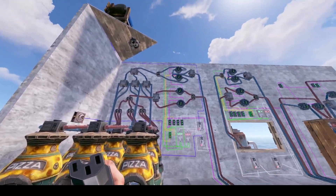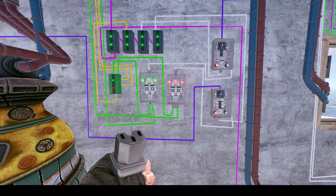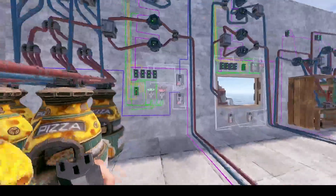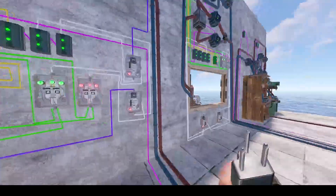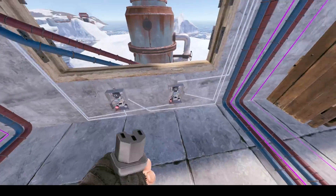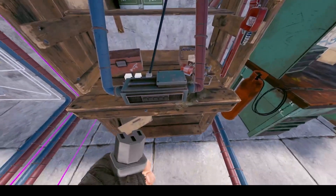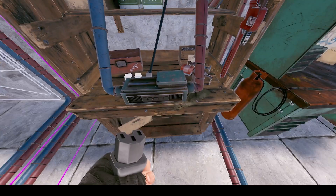Welcome back to another Rust video. Today we're looking at the rocket factory — all the circuitry and piping you need to automatically craft rockets. This base takes care of it all: it will smelt your ore, smelt down your crude oil, craft your gunpowder, craft your explosives, and then your rockets. Everything's automated, the smelting's automated, no wood is wasted, and it's extremely low power to run.